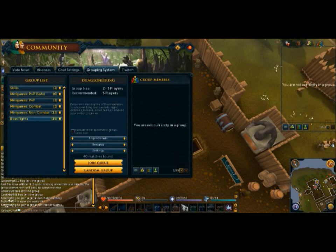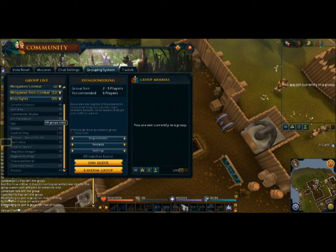You might be thinking — what if it makes me join the Araxor group and I don't want to fight Araxor? Well, you can go to Araxor and there's a checkbox that says 'Exclude from automatic group selection.' I've checked that because there's no way I'm going to fight Araxor.